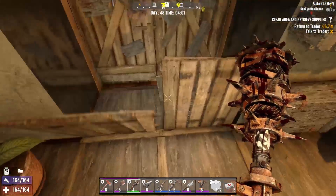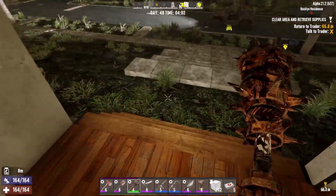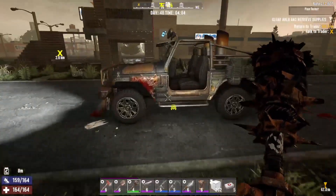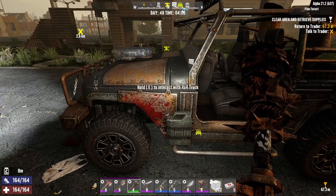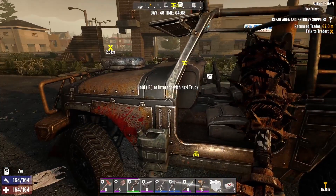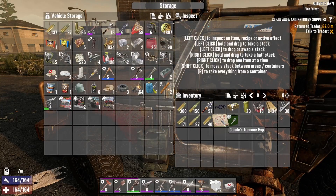Good morning everyone, Mind Splinter here and we're on day 48 of my seven days to die series, Alpha 21 First Blush. I just got back home from doing a POI, let's go ahead and turn off the lights and then I unloaded my loot except for a couple items I was gonna open up with you guys.